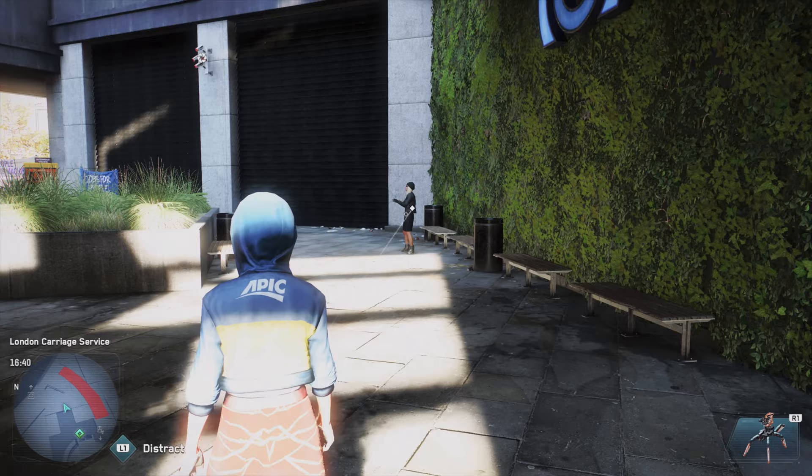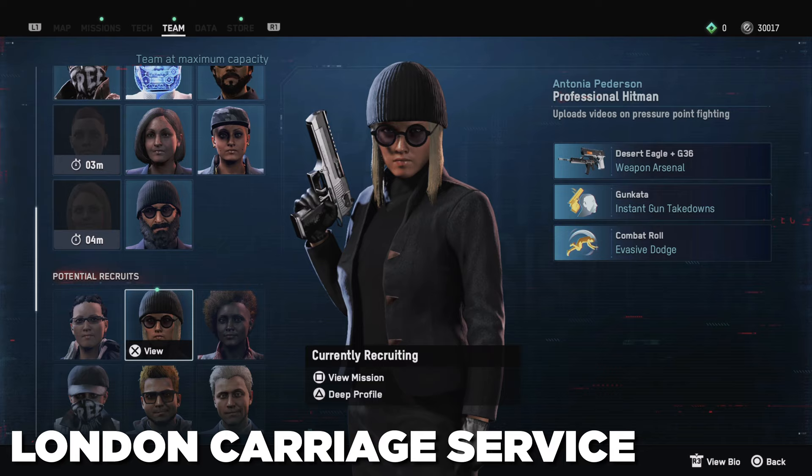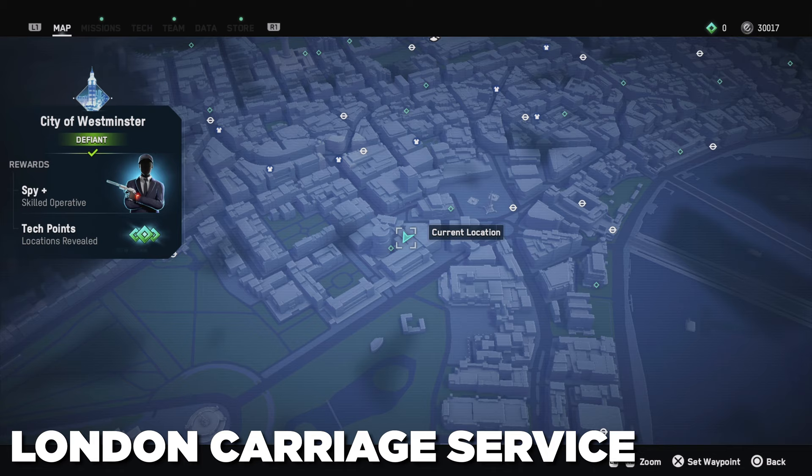Another place you can find a hitman is at the London Carriage Service, just near Piccadilly Circus. I literally stumbled across her while recording this video, which goes to show you can kind of find them anywhere. Here's her deep profile showing where you can find her at specific times — have fun with this one.